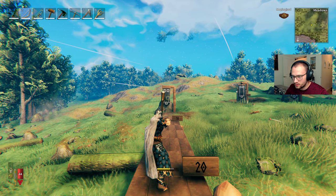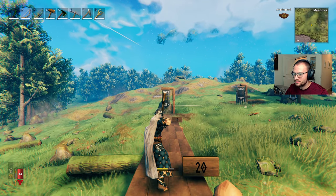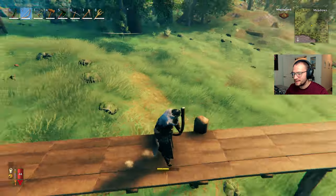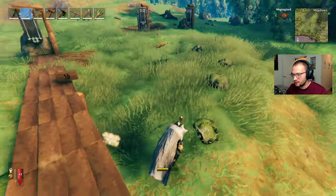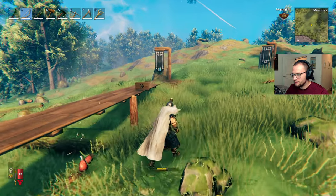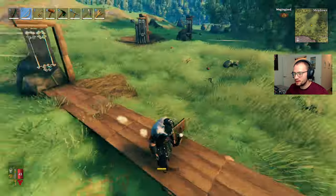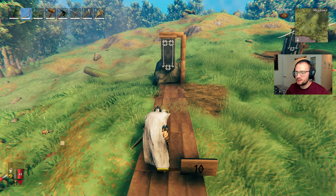It's not like being twice the distance away means you need to aim twice as high — it's kind of a feel thing. You can't really calculate it. And if you're on a hill shooting at them or they're a moving target, there are a lot of different factors that go into it, and you kind of just have to adjust based on feel.